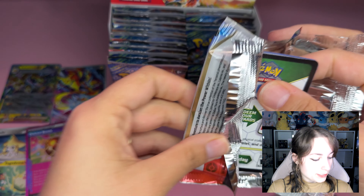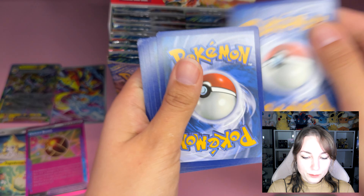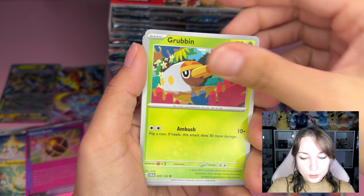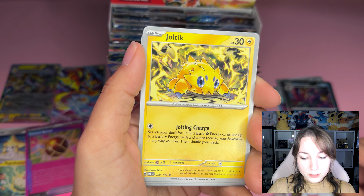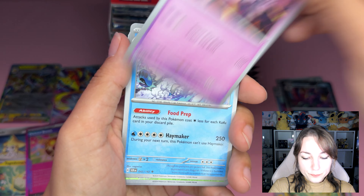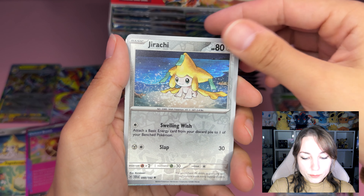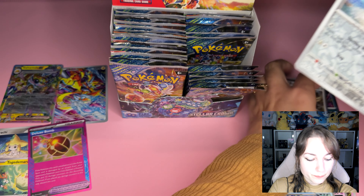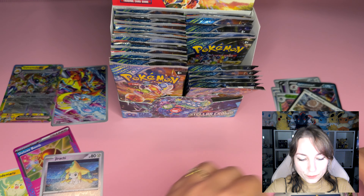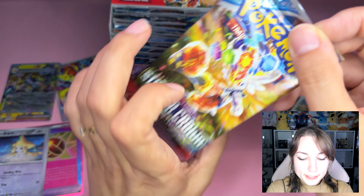We've got one to the front: Basic Energy, Hoothoot, Grubbin, Griever, Joltik — I got your evolution! Another Toedscool, Mewtwo, Crabominable, reverse Lokix, reverse Jirachi — that's cool, that's very cool. I wanted this and I got the reverse now. This is amazing! Next pack.